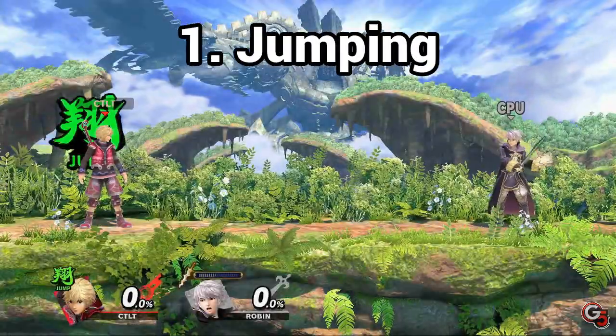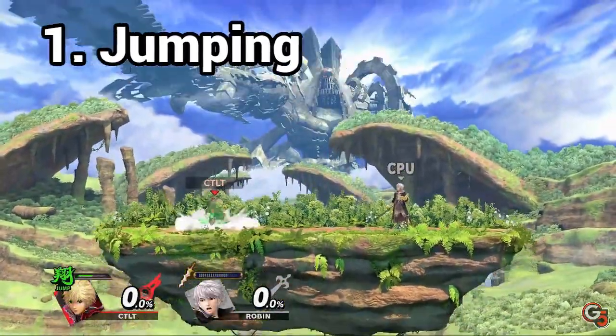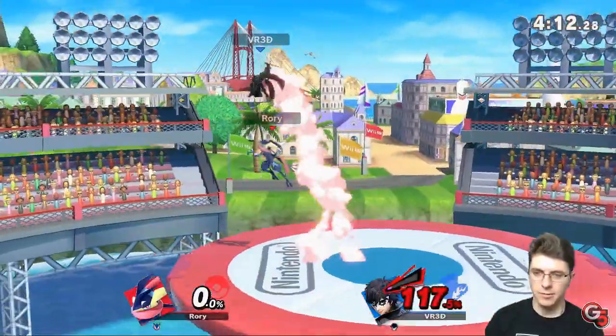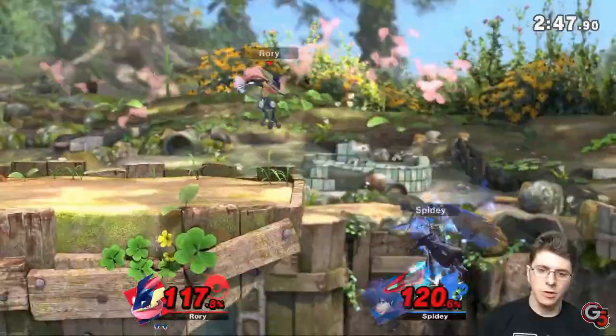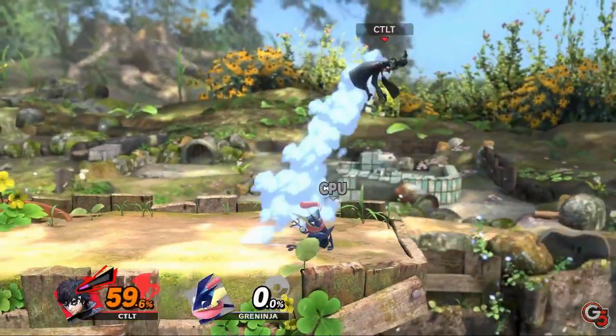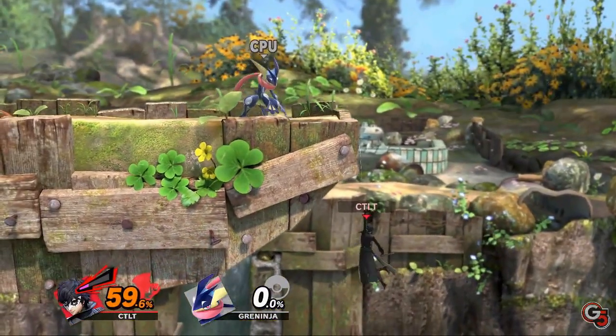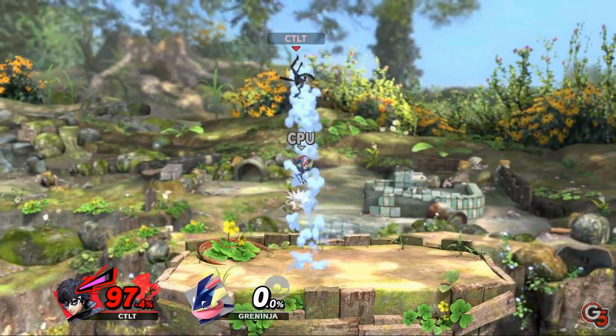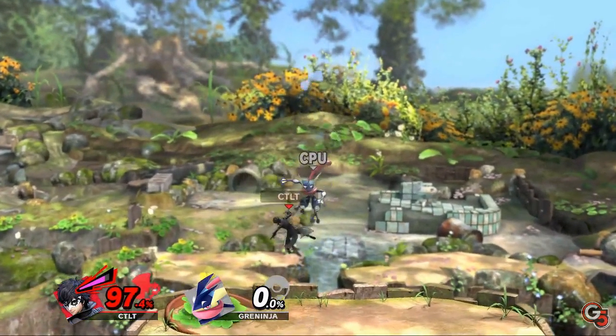Jumping is a pretty general term and there are lots of situations where jump habits occur. Most commonly, players will jump when hit off stage or above the opponent. Don't jump in these situations. You're almost always better off just drifting back and recovering low, only using your jump when you need it. And if you're above the stage, consider using an attack or neutral air dodge to avoid the opponent if they're catching your jumps.